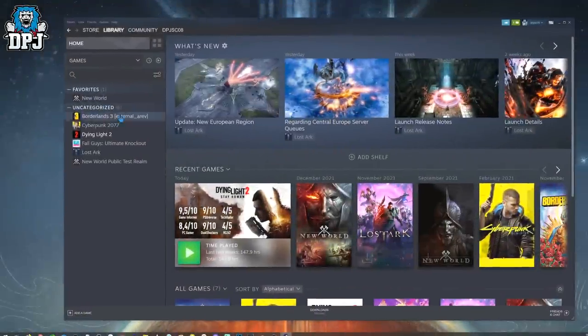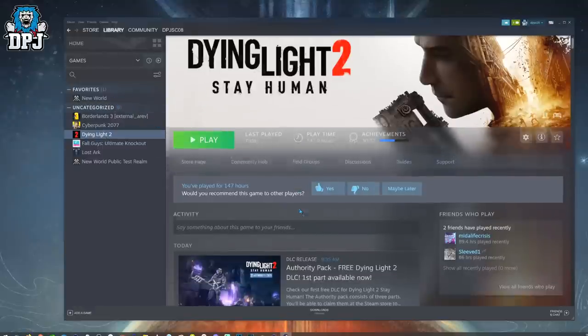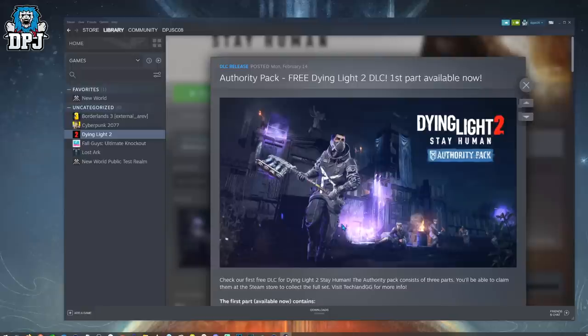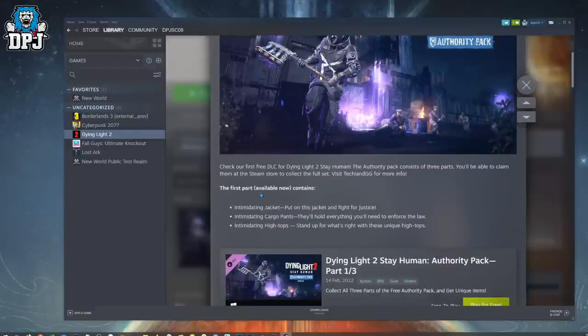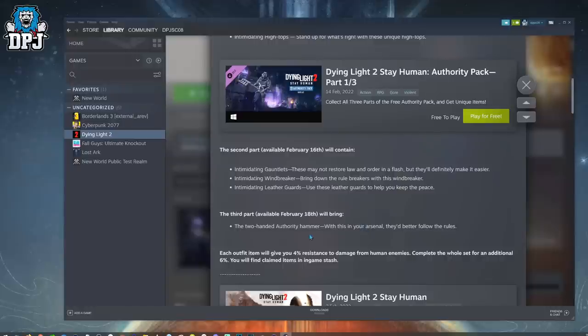On Steam it seems you need to click Dying Light 2 within your library, come down to the Authority Pack through the Dying Light 2 DLC section. It tells you the first contents, the second contents, and the third contents.